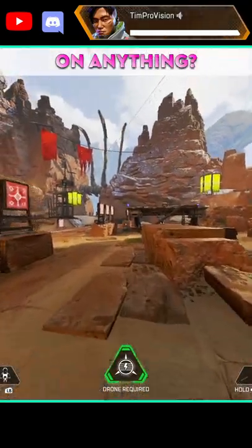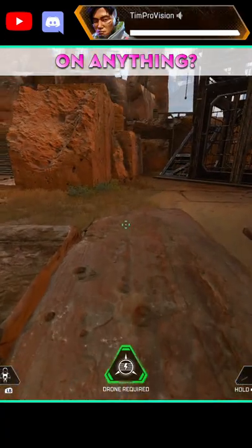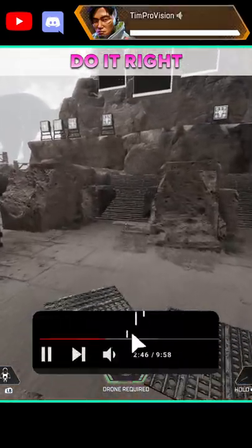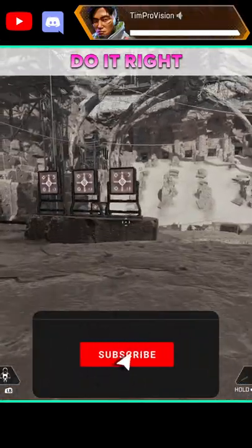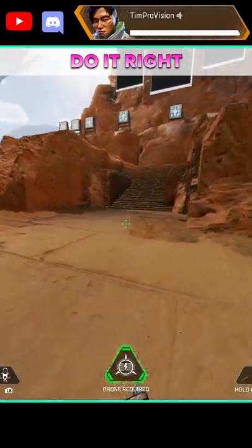A superglide can be done on any climbable object, but the timing will be different as it depends on the height of the object being climbed. One critical thing to know is that a lot of the times it may seem like you are getting a little superglide, but you really need to be getting a significant boost forward for it to actually be the superglide and for it to be worth it.